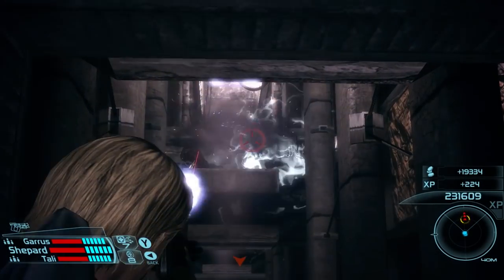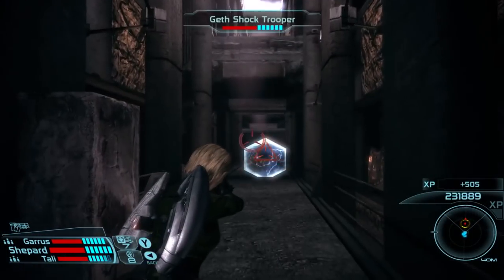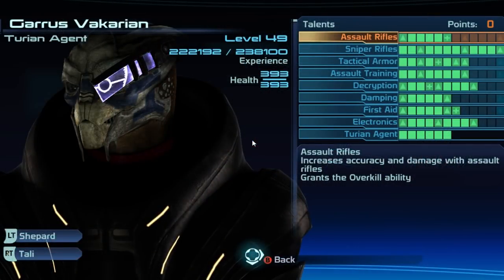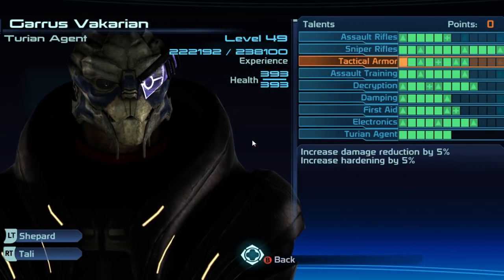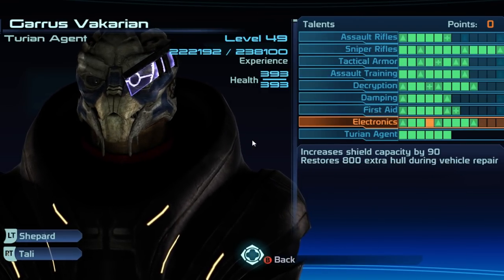Another consideration for the Vanguard will be the ability to deal with long-range threats, as the Vanguard's weapons focus mostly on close combat. Garrus is a prime choice for a squadmate, as he provides solid ranged attacks and tech support.